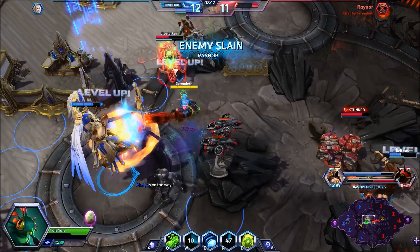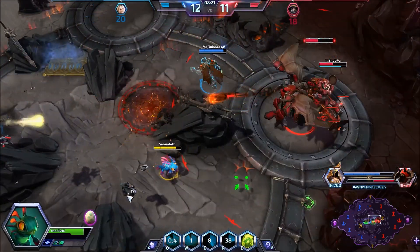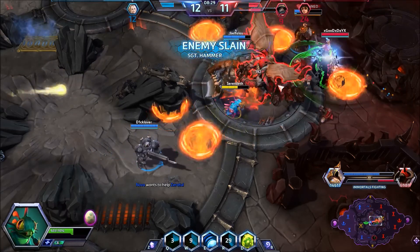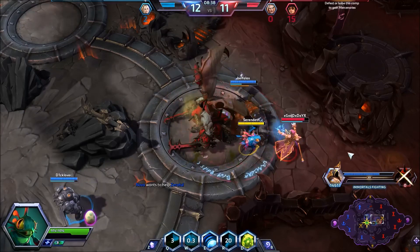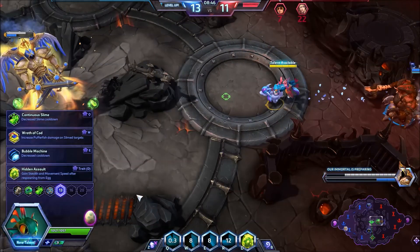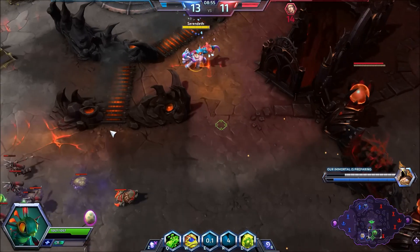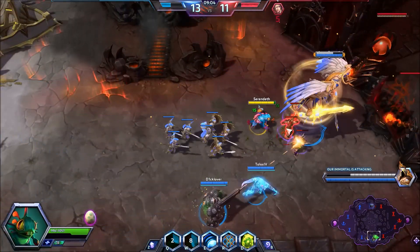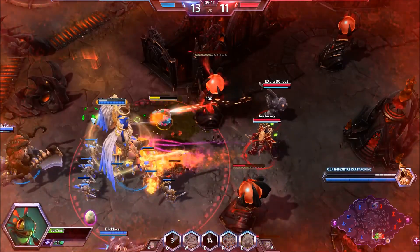We got him locked down and he's going down. We're going to get out in front of her, get slow fire, and take her down as well. At this talent we are taking Continuous Slime, decreasing the cooldown of Slime from four seconds to three seconds — this gives us way more Slime output. As we get more Slimes out there we're dealing more and more damage, so we're emphasizing that by taking the reduced cooldown.